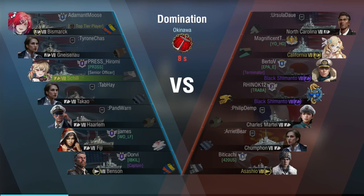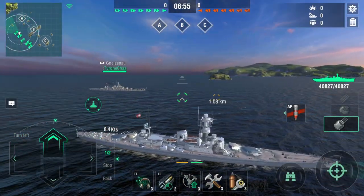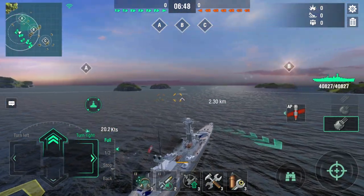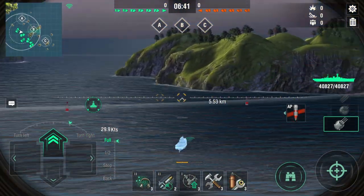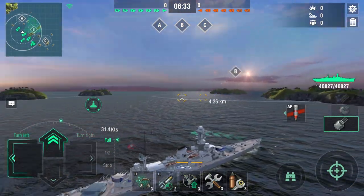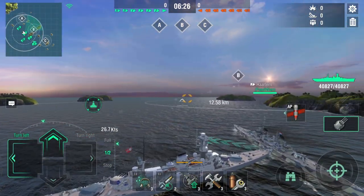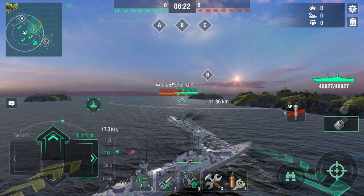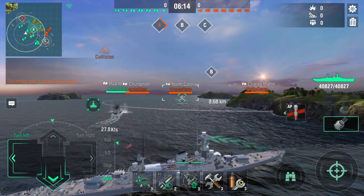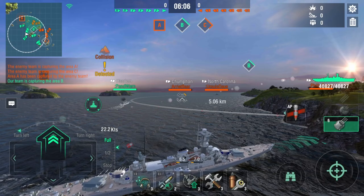Two Black Shimakazes. California. Should I go A? B it is — there are two bots there, so B is the answer. Let's play B right here. This is the map — it's a bit difficult. If you go B, chances are there'll be some ships over there. So: AP, torpedoes. We've got three bots. Let's see how our main guns do.